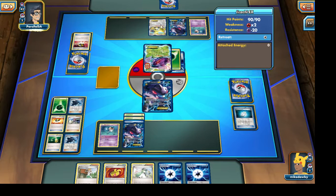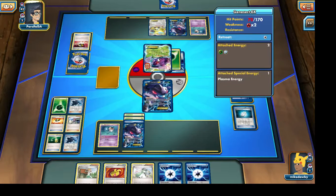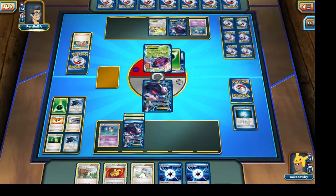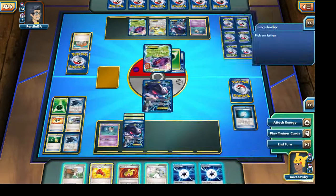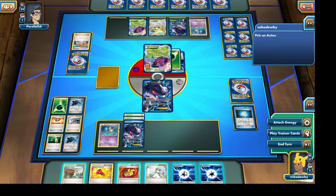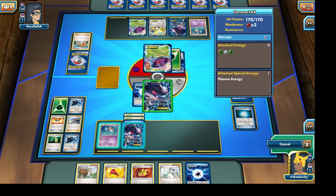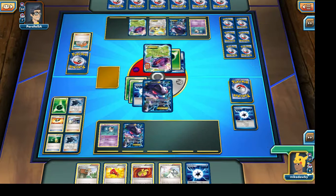It looks like our opponent is going to bring out a Jirachi EX. I'm sort of hoping for an N — that would be nice — although I do have an N in hand so I can't complain. I think this game is definitely looking more favorably towards us because I can drag out that Jirachi EX and perform a one-hit knockout, but I'd rather kill the Genesect EX. So I'm going to attach the Plasma Energy to Genesect EX and retreat it to go for the one-hit knockout on his Genesect EX, and also use N for a new set of cards.